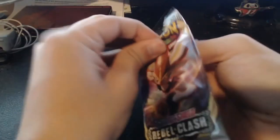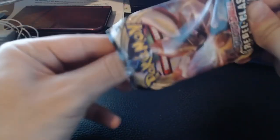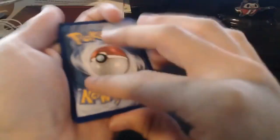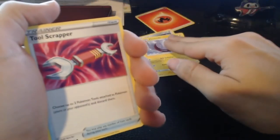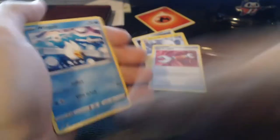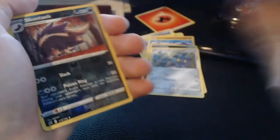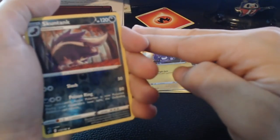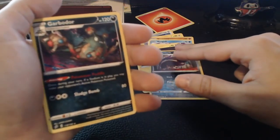I'm beginning to lose track of where we're at now — the box is starting to thin out a little bit. Next pack — Fire Energy, I think that's the first fire energy out of this box. Durant, Electrode, Tool Scrapper, Nosepass, Wingull, Koffing, Bronzor, Toxel, Skuntank as a reverse, and on the end, Garbodor. Cool.